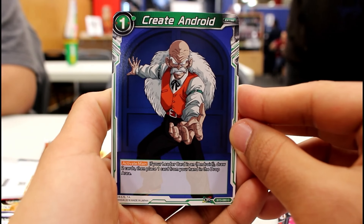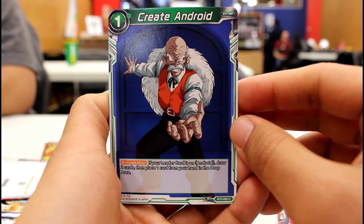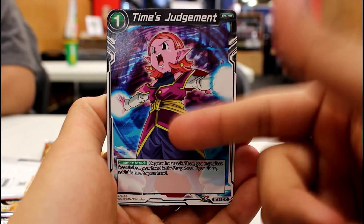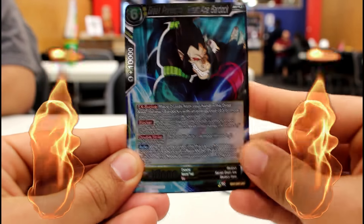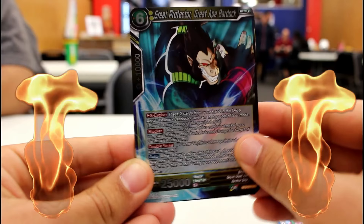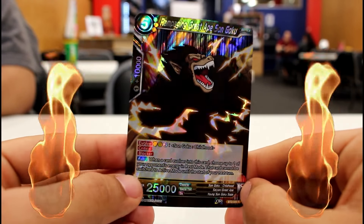Create Android — Android 20. If your leader card is an Android, draw two cards and place this card in the drop area. Damn, this is not bad, it's pretty good. Majin Buu, Dawn of Rampage — we already have this guy. Time Judgment again. We got a Great Ape — it's an uncommon, it's whatever. But now we get holos, not just one but two. And this is a rare — I thought it was an SR but it's not. Alright, this is tight.